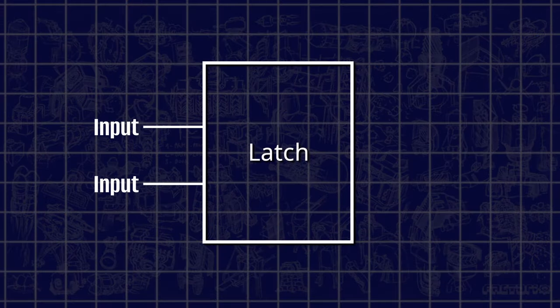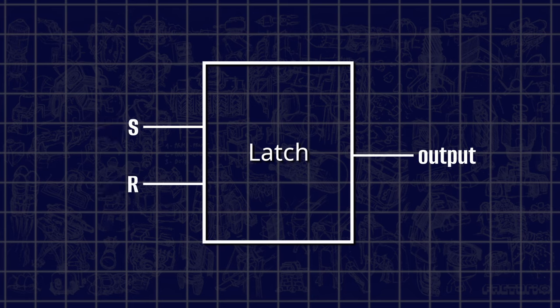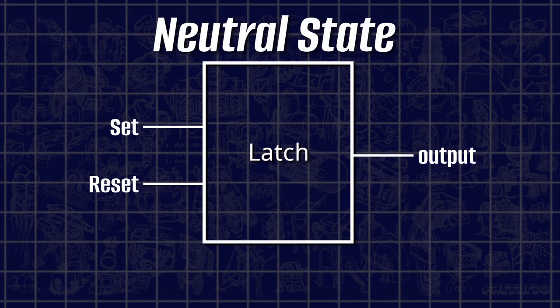Our latch consists of two inputs and one output. The inputs are labelled S and R, where each letter stands for SET and RESET. In a neutral state where both inputs do not receive any stimulation, the output of our latch has no output either.